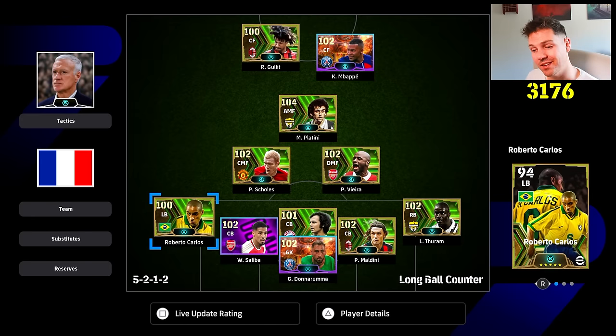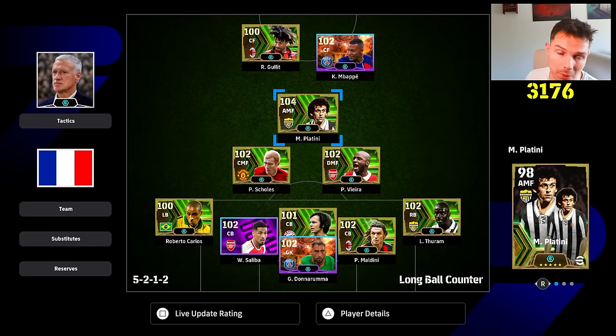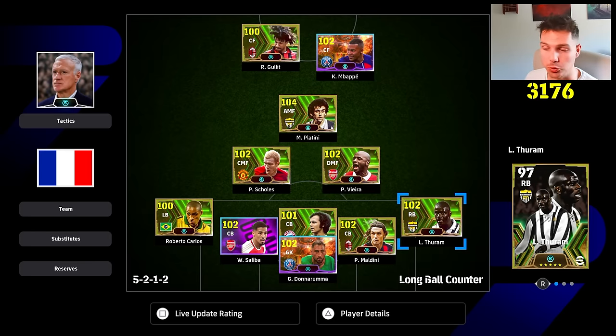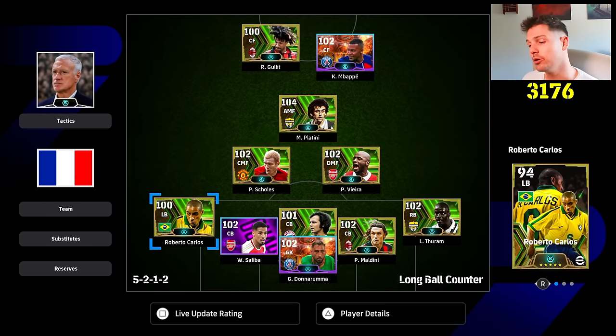First, we're going to set our team up in a basic 5-3-2 or a 5-2-1-2 — you can alter this in a couple of different ways depending on what players you have. But the main thing with this formation and this meta setup is going to be decided by your right back and your left back.